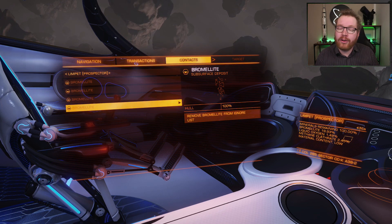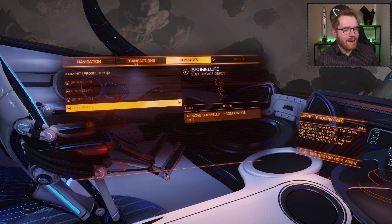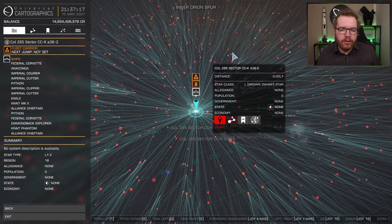But luckily, somebody has already found a new egg for us. This new egg has been named the Messiah for, well, the second coming, the new egg, or just egg 2.0. It is located in the same system as the old egg, in Colt 285 Sector CC-K A38-2.